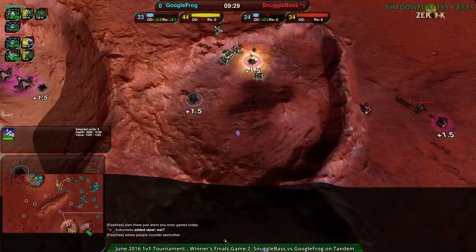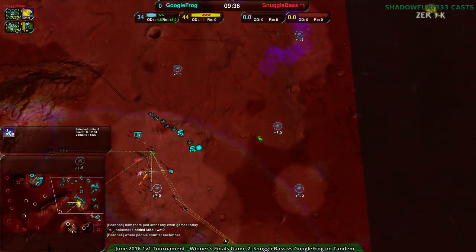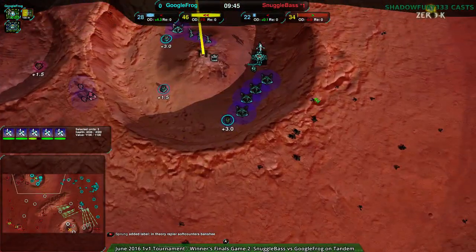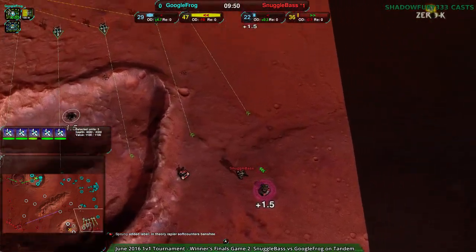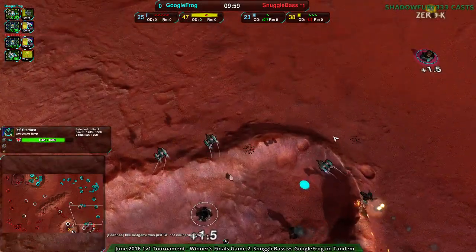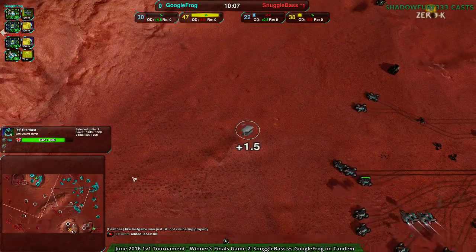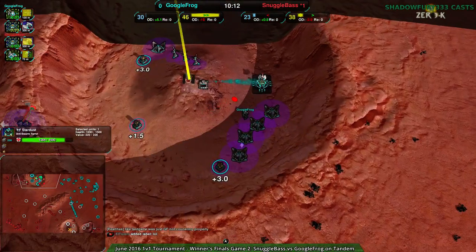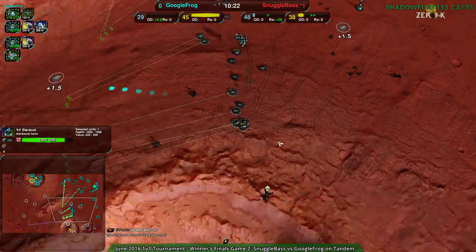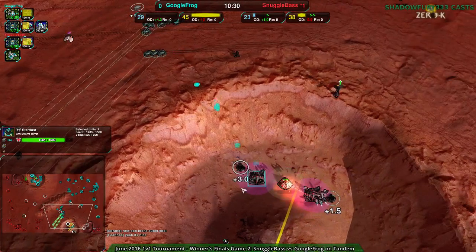Unfortunately for Google Frog, Snugglebase now has their own Rapiers, which will deal with the Banshees no problem. Google Frog is having a really hard time finding anything — this map is very large and neither player has gone heavily for radar, which means both players have done stuff that's hidden. Google Frog has the hidden gunship plant and Snugglebase has hidden their commander a couple of times. And there's a Stardust right there — good luck Banshees, you're gonna die horribly. Two of them died for free, that was bad. Stardusts are there to counter Banshees among other things, and they work really well.